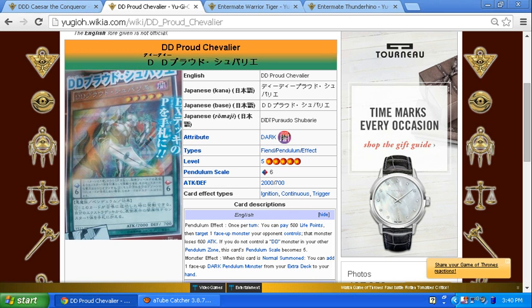The thing that bugs me about its pendulum effect — not that the scale goes down by one, because we had the Timegazer and Stargazer Magician cards which go up by three and down by four — but what really bothers me is paying 500 life points. To me it's not that big of a deal because you can take thousands of damage and still win the duel, but I don't see the payout of paying 500 just so your opponent goes down by 600.